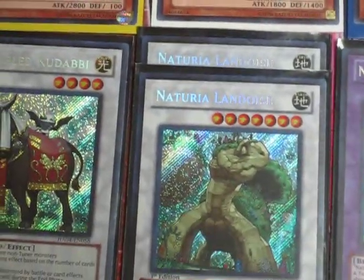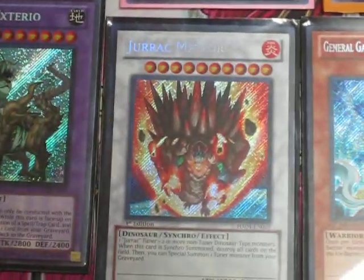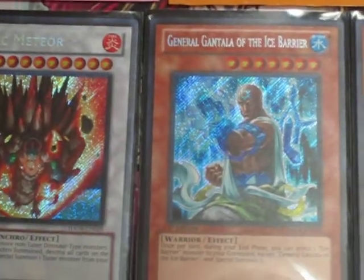Got two Naturia Landois, one Exteria, Jurrac Meteor, Genex Gantala of the Ice Barrier, and Genex Ryo of the Ice Barrier.